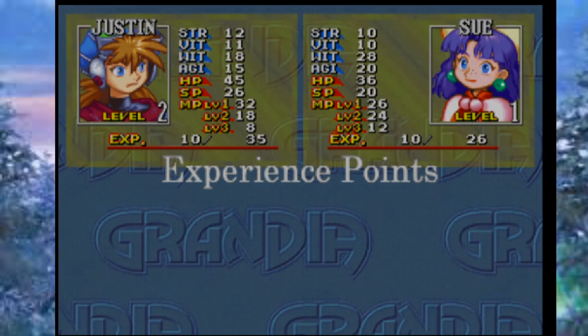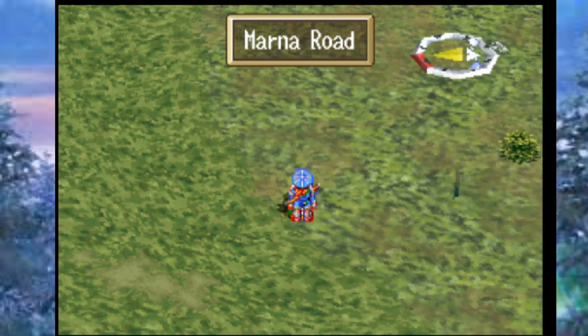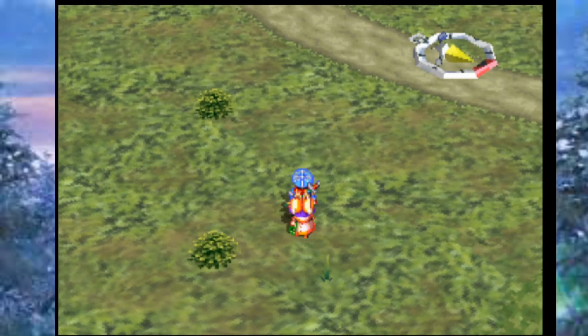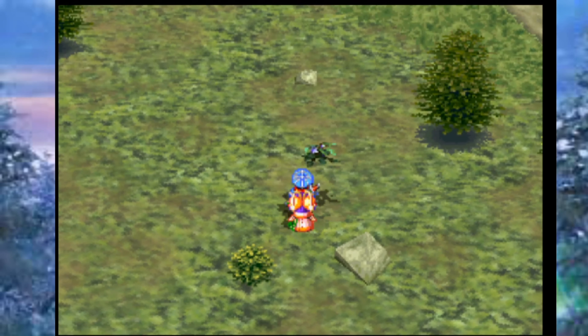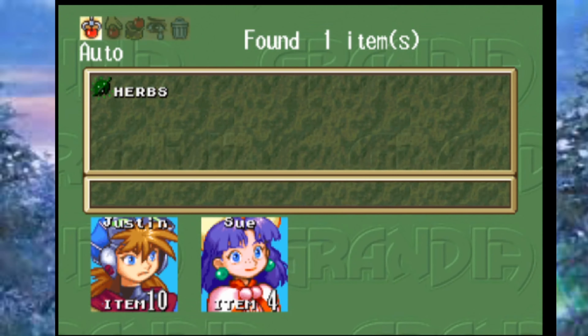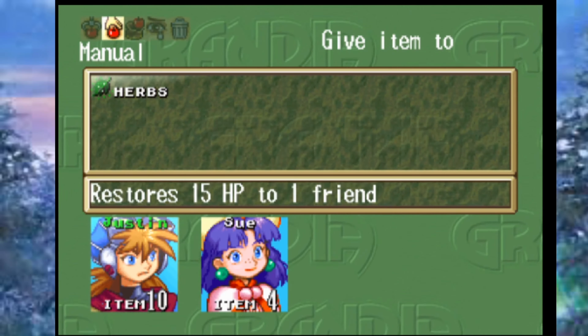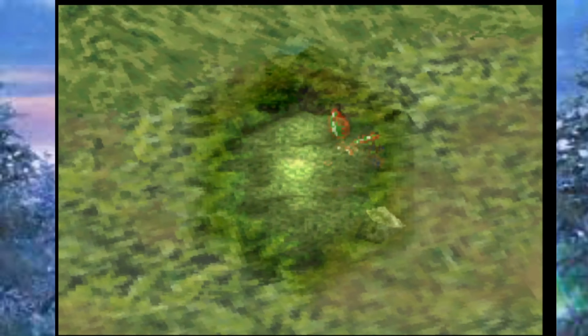Hopefully you can see the baseline of how the game works now, because later it gets really in-depth. I'll show one more battle. There are items just lying on the ground here — herbs — and you can auto-assign or choose who gets them. Let's give those to Sue since she needs them more right now.